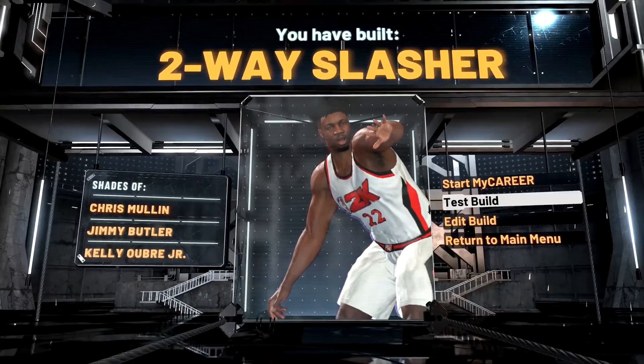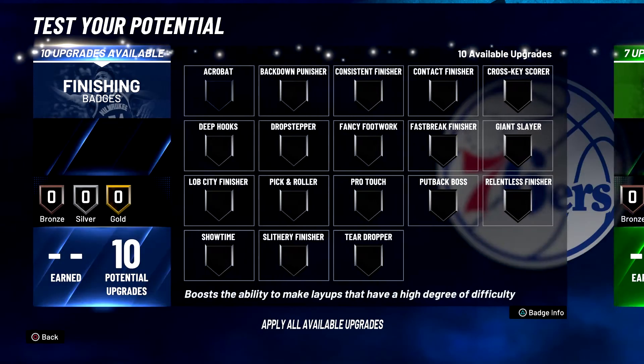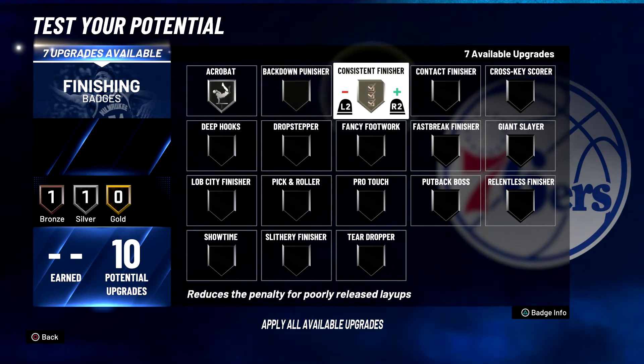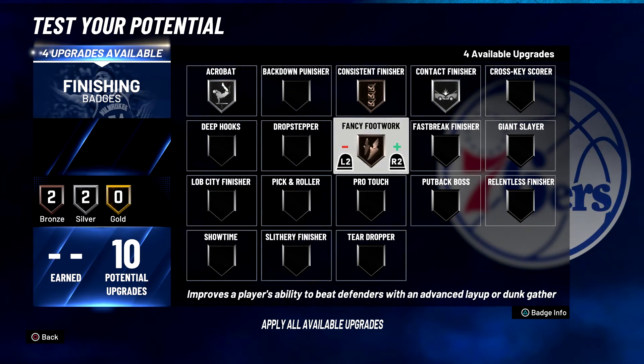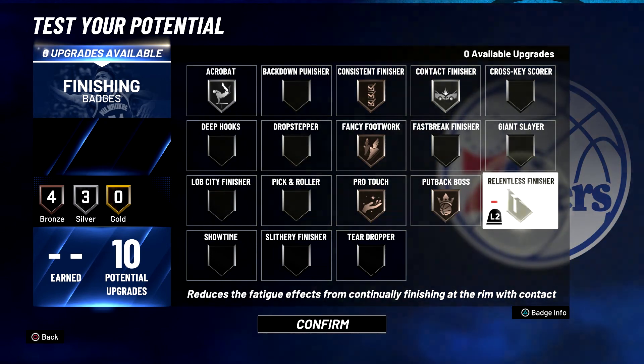For your finishing badges: put acrobat on silver, consistent finisher on bronze, contact finisher on silver, fancy footwork on bronze, pro touch on bronze, put back boss on bronze, and relentless finisher on silver.